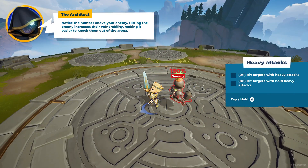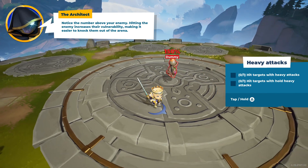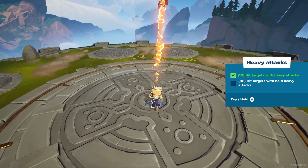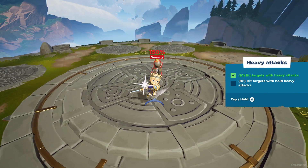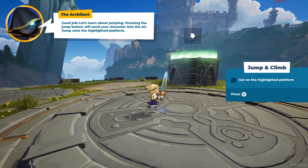Notice the number above your enemy — hitting the enemy increases their vulnerability, making it easier to knock them out of the arena. Now let's learn about jumping.